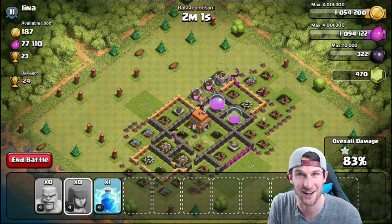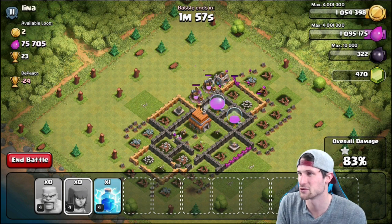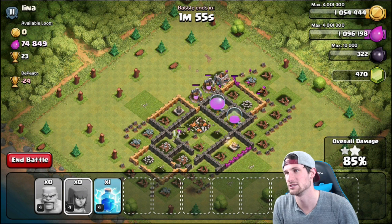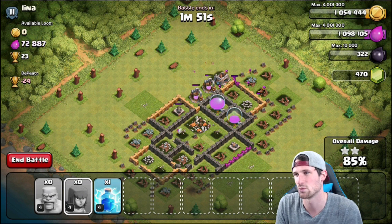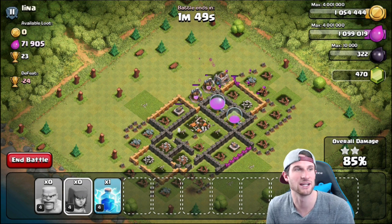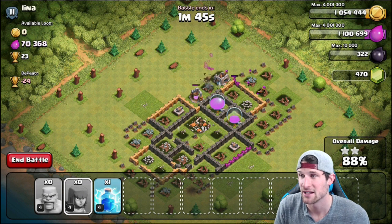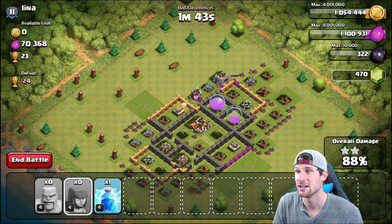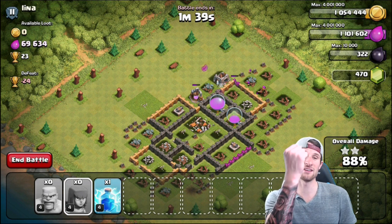Whatever it may be, we'll know what to call them. As you can see, we already got the majority of the gold from this base. There is still a good amount of elixir left, but once these archers break into these walls we should be able to get a good bit of it. Guys, I had an awesome day the other day. I'm sorry that I haven't been streaming on Tuesday — I went and got this done.